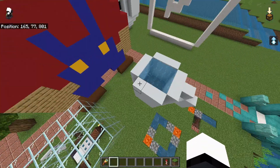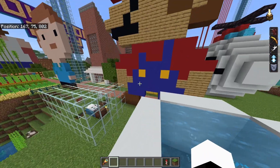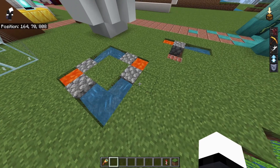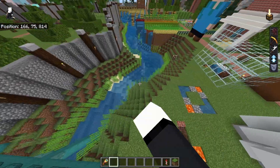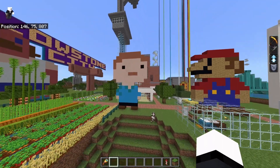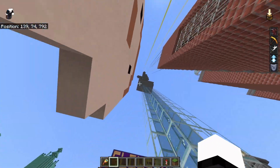We got Mario, we got a mug. We got a cobblestone generator, that's cool. We got another cobblestone generator. We got some sugarcane down there. We got this guy — oh my god. That's just another bubble elevator.